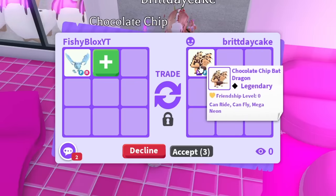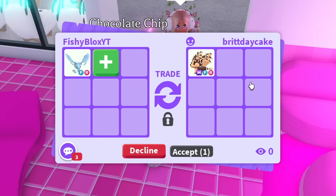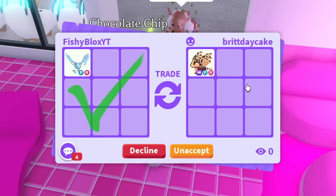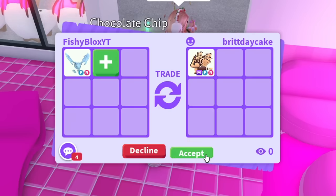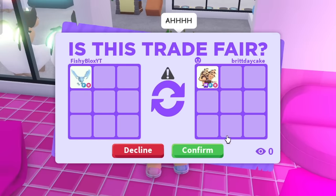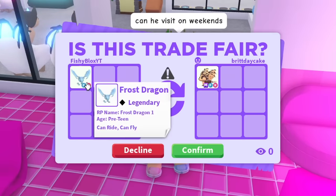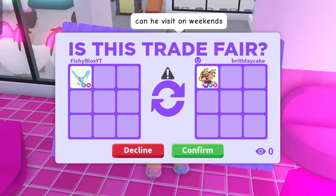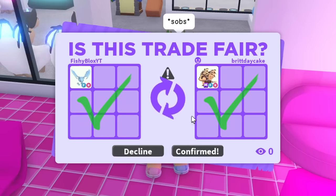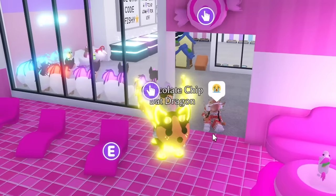I feel like a Frost Dragon for the mega Chocolate Chip Bat Dragon is a decent trade. The Frost Dragon is an old pet with a lot of value compared to the Chocolate Chip Bat Dragon, which you can still get right now for 1,000 Robux. She's accepting — I feel like she should do it. I spam confirmed and she's going for it. I feel a little bad since she loves her Bat Dragons, but I'm sure she loves the Frost Dragon too.